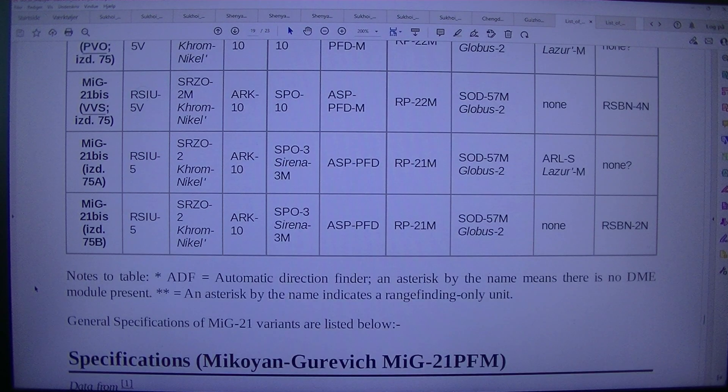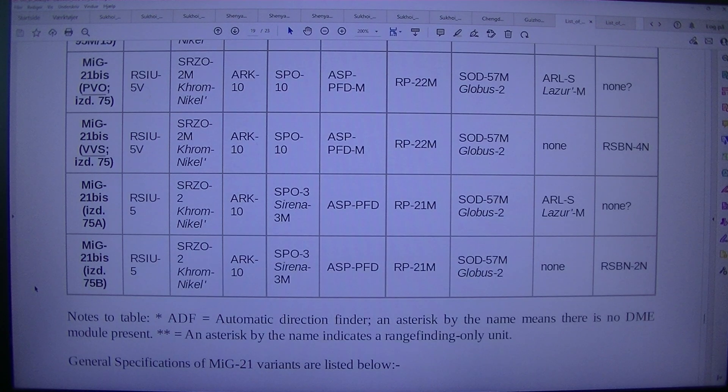MIG-21BIS PVO: ISD.75, RSIU-5SRZO2, Chrom-Nichol R-10SBO-10, ASP-PFD-MRP22, SOD-57M, Globus-2ARL, SLASER-NAN.